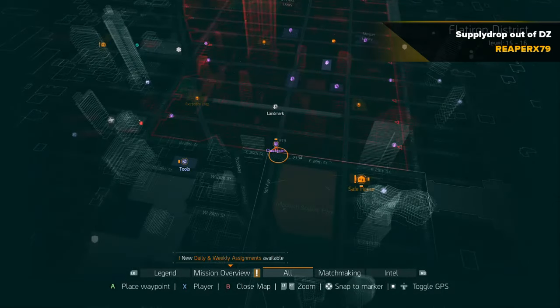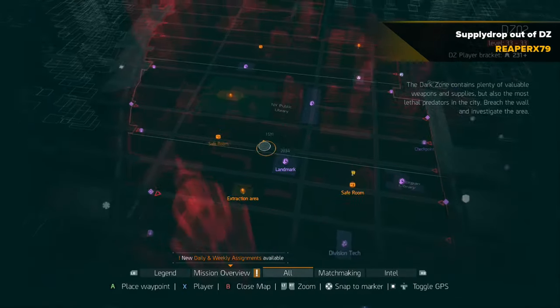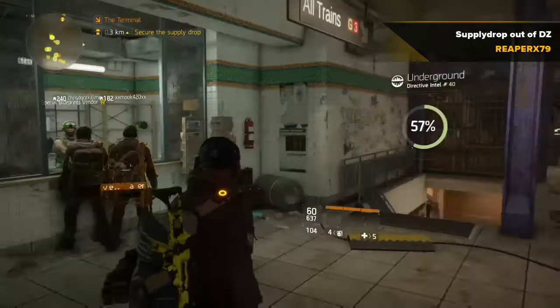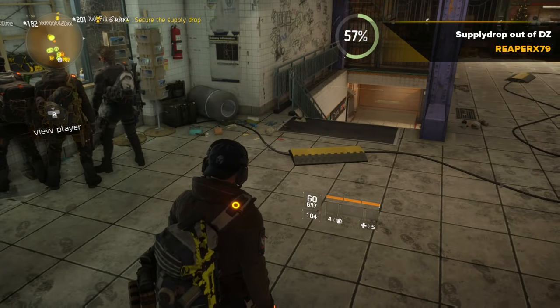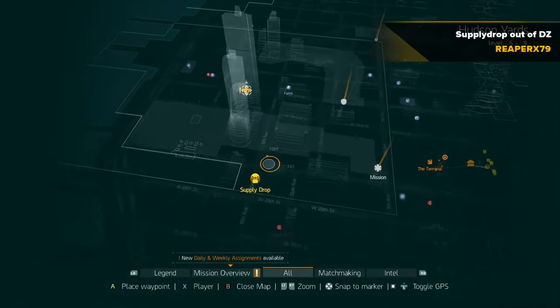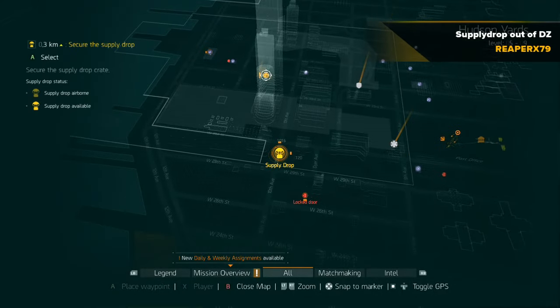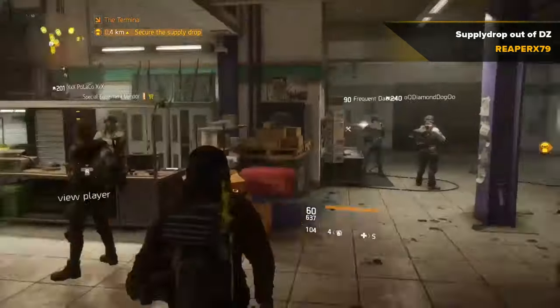Until I get notified that supply drops are inbound, and I am confused because I'm not in the dark zone. I'm like, I guess I'll go for them. Then I don't see them yet - this can't be right. I look at the map again and see that it actually landed outside of the dark zone. There is one outside of the DZ. I've been up for 24 hours.